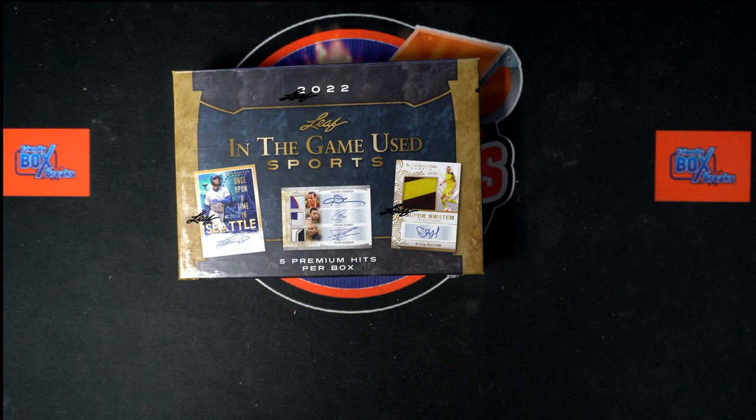All right, here we go. This is a last name letter break for 2022 Leaf In The Game Used Sports. This is Hobby Box number 105. We've got our owner names, we've got our last name letters. We're going to randomize each of them seven times, pair them up on a spreadsheet — that's going to give us our lineup for this break. We will give you a minute to trade after we do our lineup. After that, we're going to dig in and see what we get out of this Leaf In The Game Used Sports. Let's switch over right now.